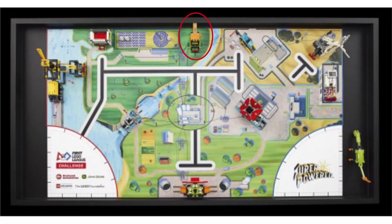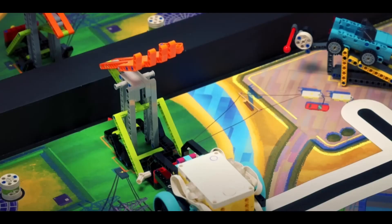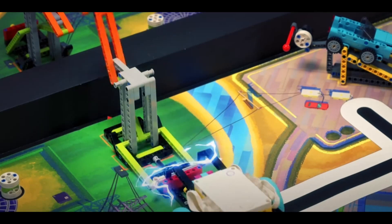Now let's follow the river towards the top of the mat. Here is the mission that we nicknamed High Five. This will be this season's cooperation mission, meaning that if both tables complete this mission during a match, bonus points will probably be awarded. To complete this mission, teams must pull the red beams on the mat back towards them in order to move the hand over the edge of the table. This mission seems very simple and will likely be awarded many points if both tables complete it.